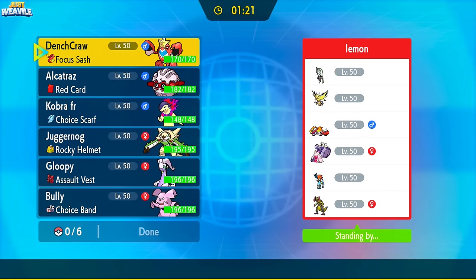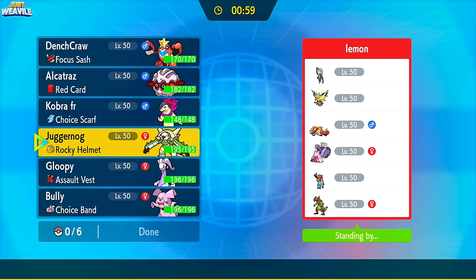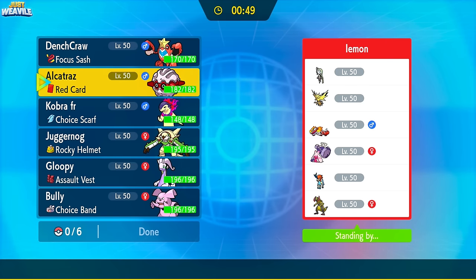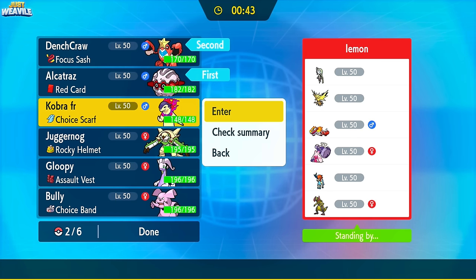The second battle of today is against Lemon from the Discord server in the underused tier again, using the same team as the first battle. Looking at their team, they have a very powerful, threatening team. Typhlosion could put in work here if we get rid of Keldeo and Haxorus. There's no Destiny Bond mons, which is great. I'm tempted to lead off with Forretress to get Stealth Rocks up right away, since they don't seem to have a hazard clearer.